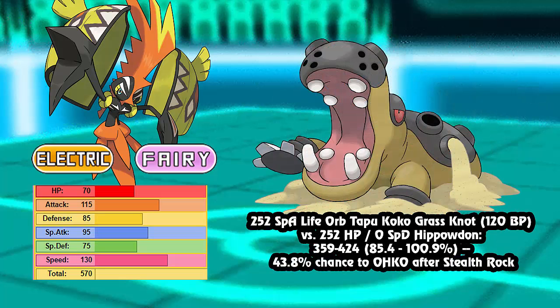Next up, Grass Knot being able to hit Ground-types. 252 Special Attack, non-boosting nature, Life Orb Tapu Koko's Grass Knot into max HP, no SpDef Hippowdon — just to show the max roll. We don't have the boosting nature but we do have the Life Orb. Even so, it still does 85% to 100% — a 43.8% chance to OHKO after Stealth Rocks. If it comes in on a Dazzling Gleam, it dies to the following hit.